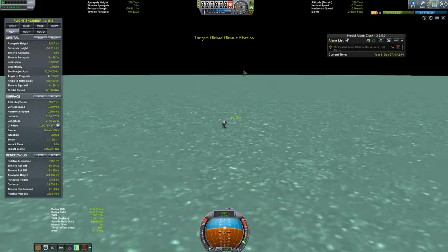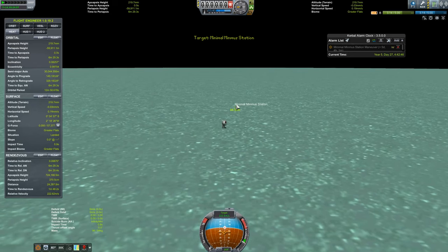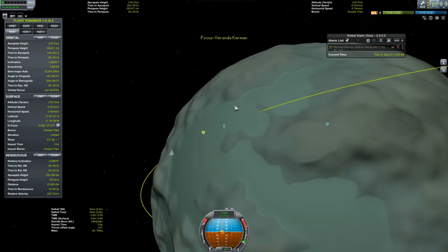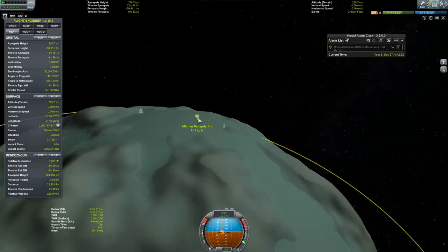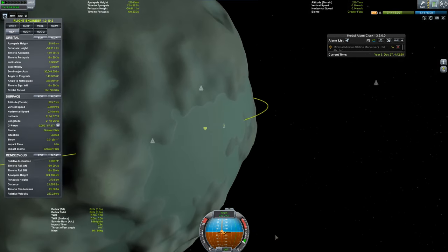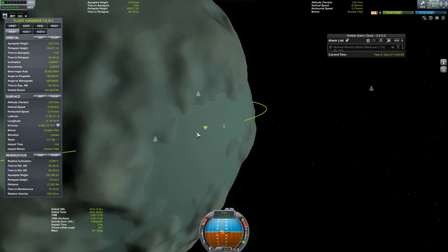You can see that because of the curvature of Minmus, it appears to be way below the ground when it's really just skimming the horizon here, with a Minmus periapsis of four meters just behind us. And I think we burned with that having about 40 or so seconds left to its periapsis.